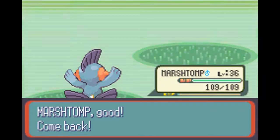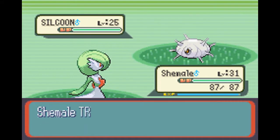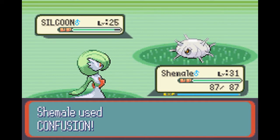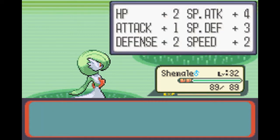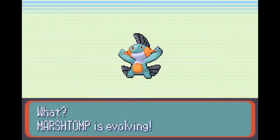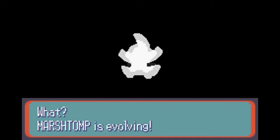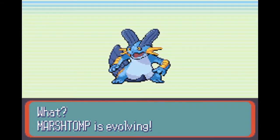Marshstomp is gonna evolve into Swampert. And now Marshstomp is gonna evolve — level 32.